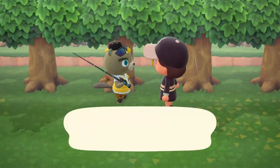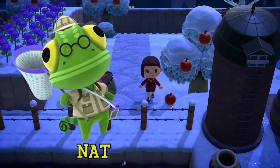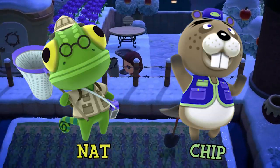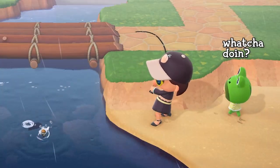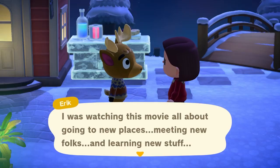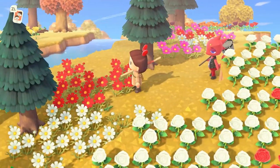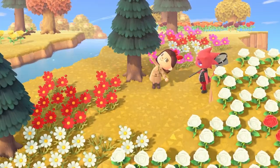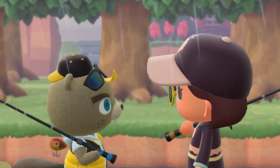Flick and CJ are two new special characters in New Horizons. These two lovable animals replace Nat and Chip, who previously handled bugs and fish. The developers gave them new roles to keep them fresh and incorporate them into the weekly special character rotation. Now that we've been through almost an entire year of New Horizons, I find myself not using them at all — which is unfortunate. Are you utilizing Flick and CJ to their utmost potential?